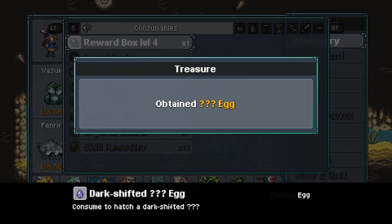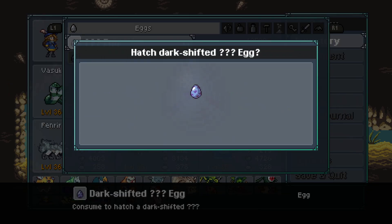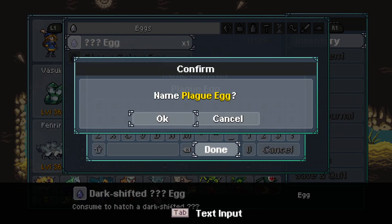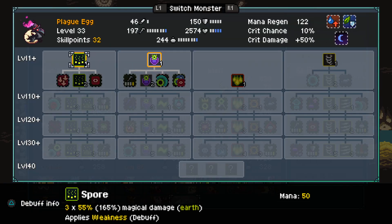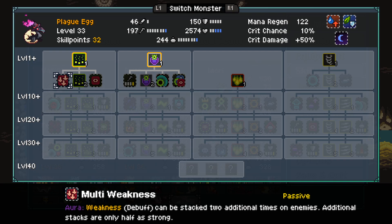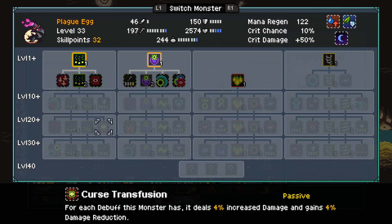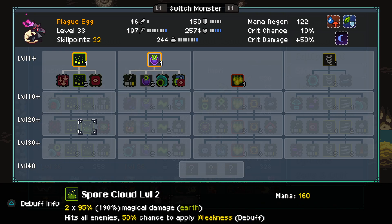What do we get out of this? A question mark egg. Is it just a random monster? Darkshifted plague egg — what the heck is that? It's got multi-weakness. That's very interesting. For every debuff this monster has, it deals more damage and has damage reduction. That's odd — like, it benefits from being debuffed.